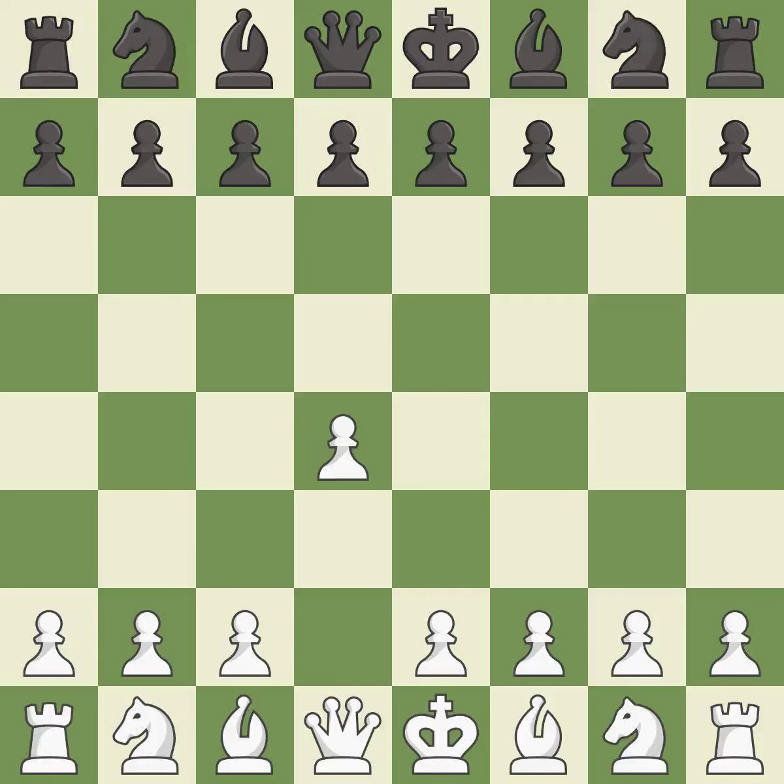Opening with the Queen's Pawn controls the center and usually leads to a more positional development of the pieces. The Indian game begins by controlling the important E4 square with the Knight rather than a Pawn. C4 builds a strong center by controlling the important D5 square and creates a square for the Knight to come to C3 without blocking the C Pawn.